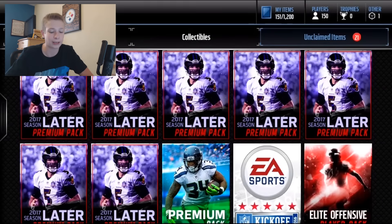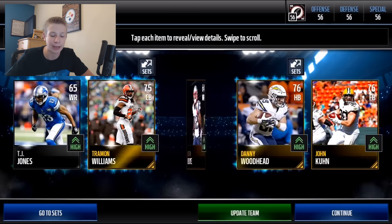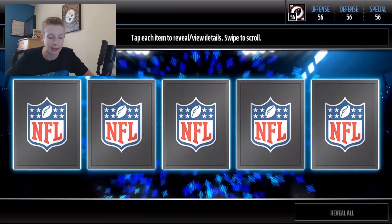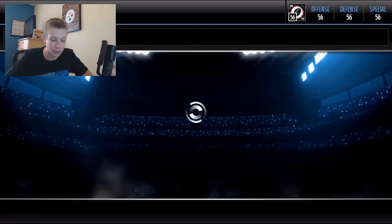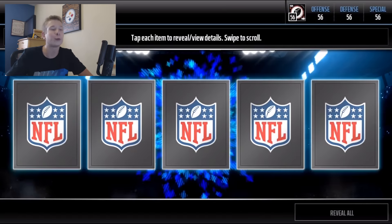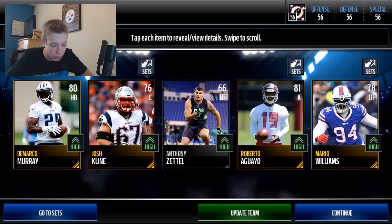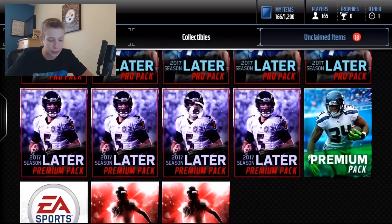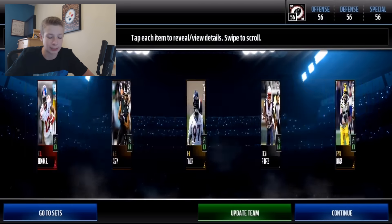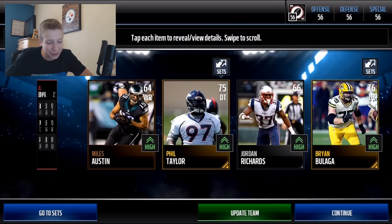We are here to break the bank, and so far we haven't really done that — if anything, it's like we took a six-year-old's piggy bank and stole a couple dimes. I want to break the bank, not a little kid's piggy bank. Five packs left — at least one more elite. We get four golds in that pack and one of them's a kicker. But the last packs don't have to be 90 plus — any elite would be good. There we go — let's go, Odell Beckham Jr!